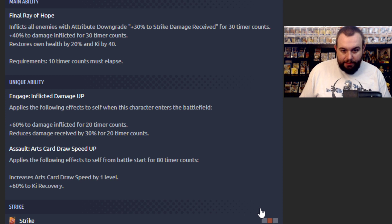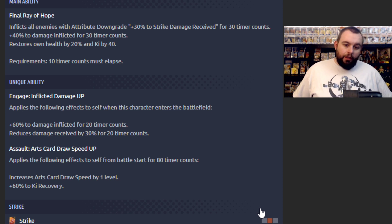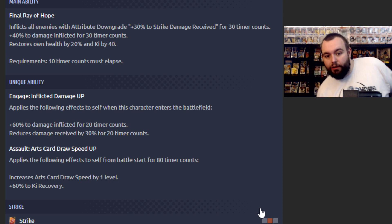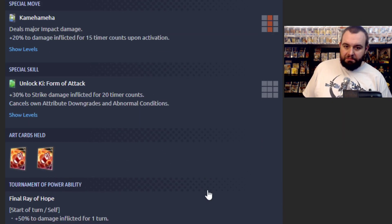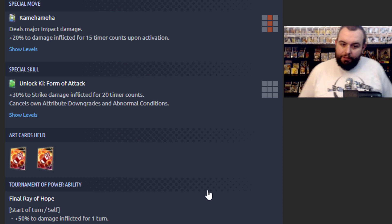Inflicted damage up — applies the following effects to self when this character enters the battlefield: 60% damage inflicted, reduces damage received by 30% for 20 counts. Assault. Arts card draw speed up, which is always good — applies the following effects to self from battle start. For 80 timer counts, increases arts card draw speed by 1 level, plus 60% to ki recovery. Major impact damage: 20%, 30% strike damage inflicted.